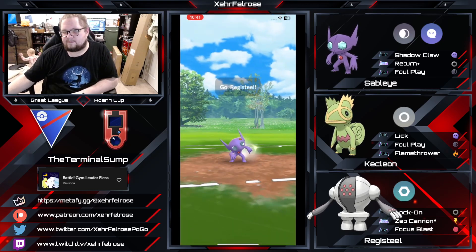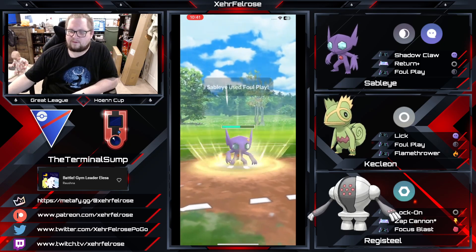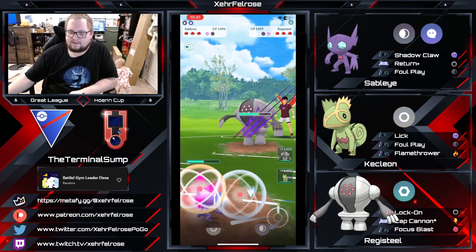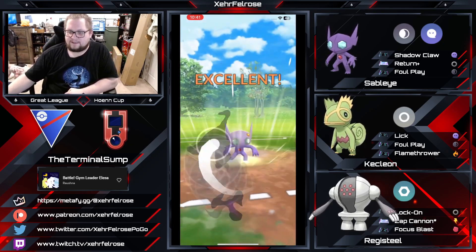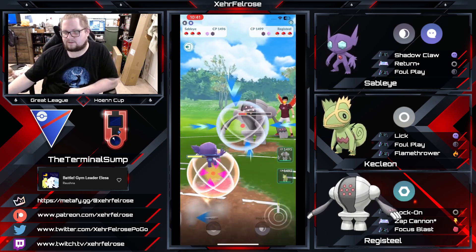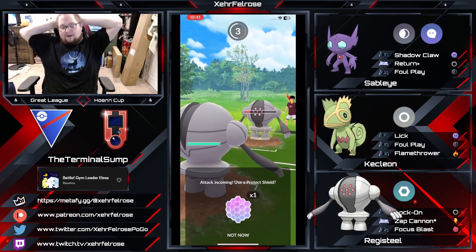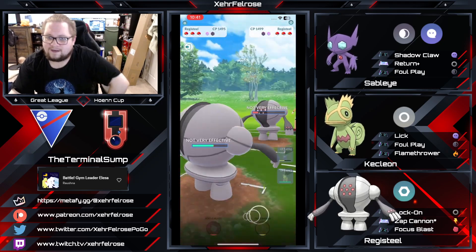Foul Play gives some extra energy. The opponent tries to catch on a Registeel swap, soaking the damage, but to no real avail — Terminal Sump is going to be able to get his Registeel aligned to the opponent's Pelipper. It's really not that bad a matchup for the Sableye. But he catches! He caught the Zap Cannon on his own Registeel. What a chad!